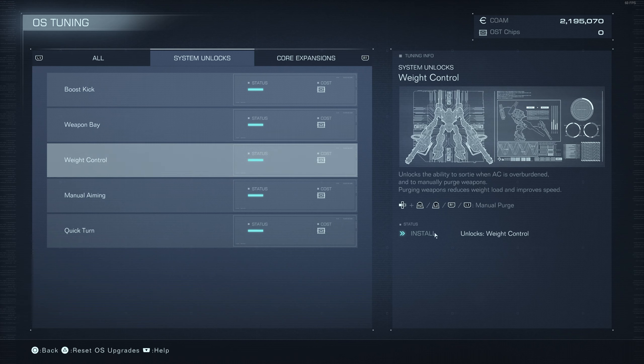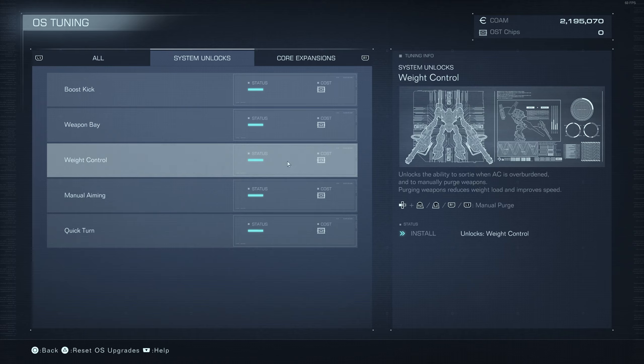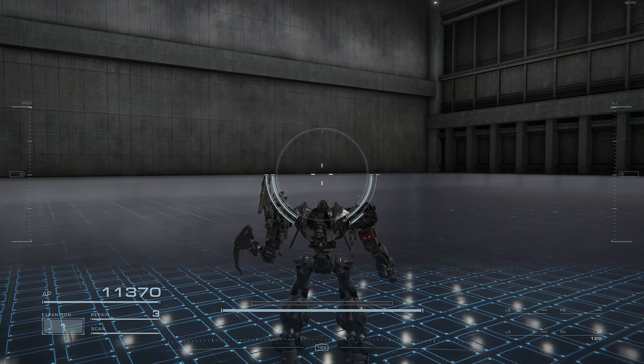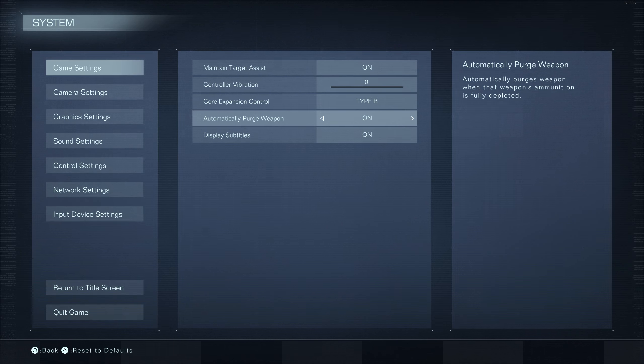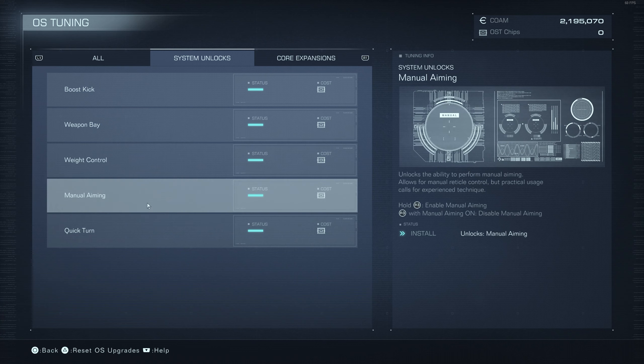Weapon Purge is a way to manually drop your weapons so you can move a bit faster. You'd do this because a weapon ran out of ammo and you're not going to use it anyway, so you just drop it and run faster. This doesn't really matter because it's basically just a setting to automatically purge. There's not much purpose to it — maybe some specific scenario where you'd want it, but I wouldn't focus on it.